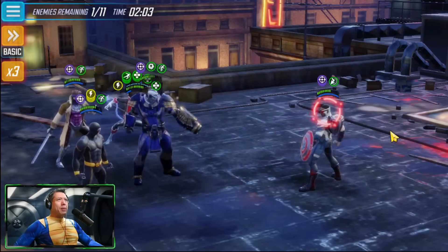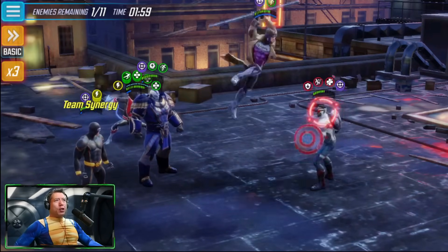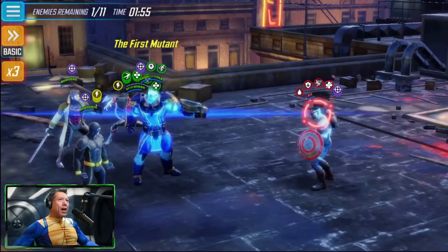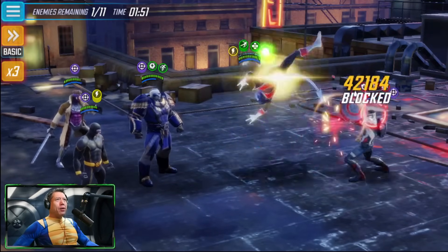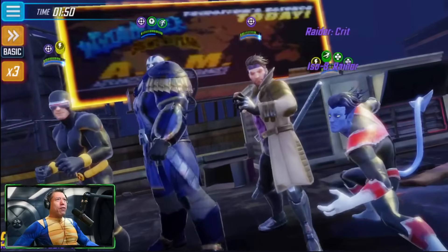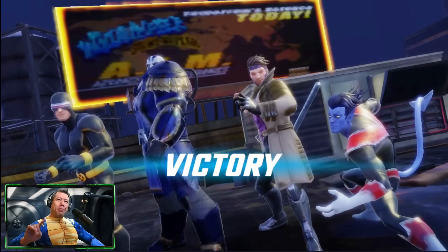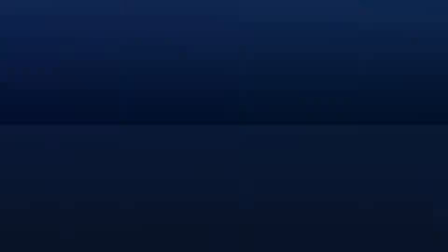We can auto basic right now, just saving ability energy and cooldowns. It would be nice to get more charges on Sunspot, but with that death, that problem should go away once he's built up a bit bigger. He's very very small for this end-game raid right now, so we're going to have to revive him for the next node.